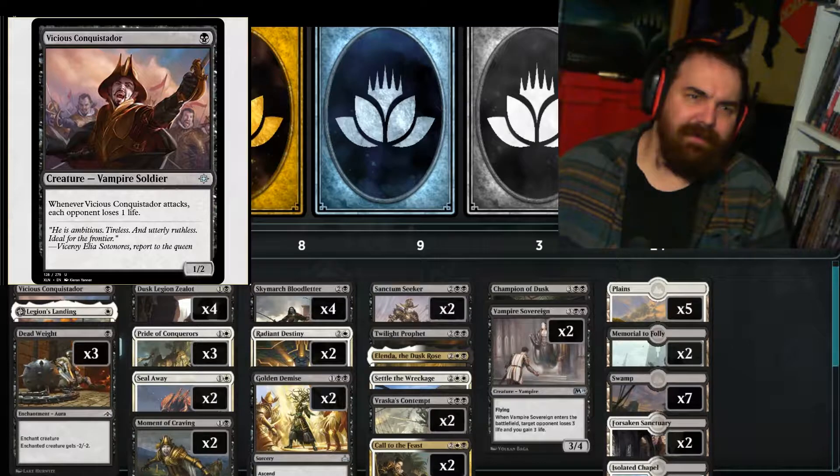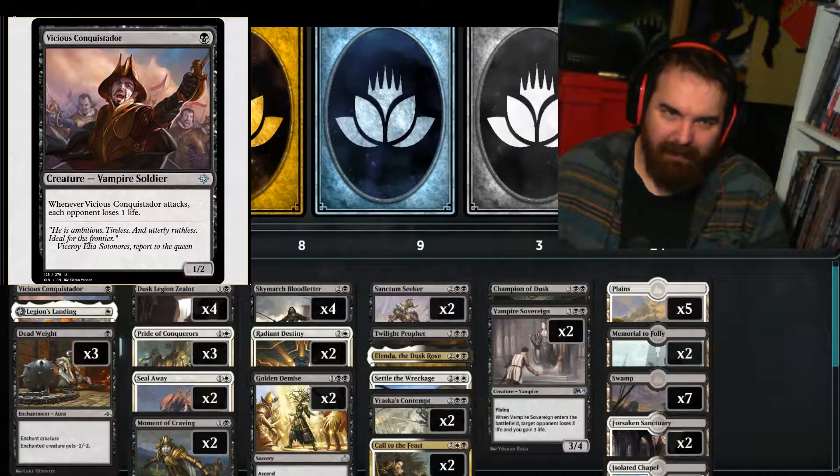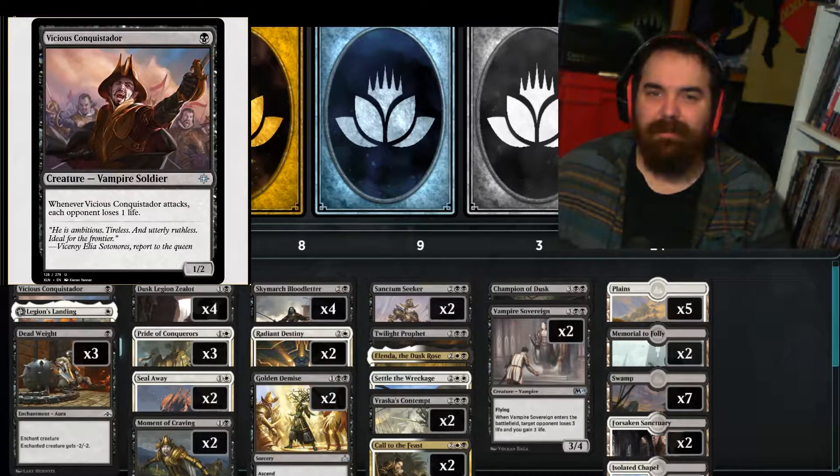We got a 1 of Vicious Conquistador, which is one black mana for a 1/2 vampire soldier. When Vicious Conquistador attacks, each opponent loses one life. So on an empty board, you can get in for two points of damage, which is pretty good.